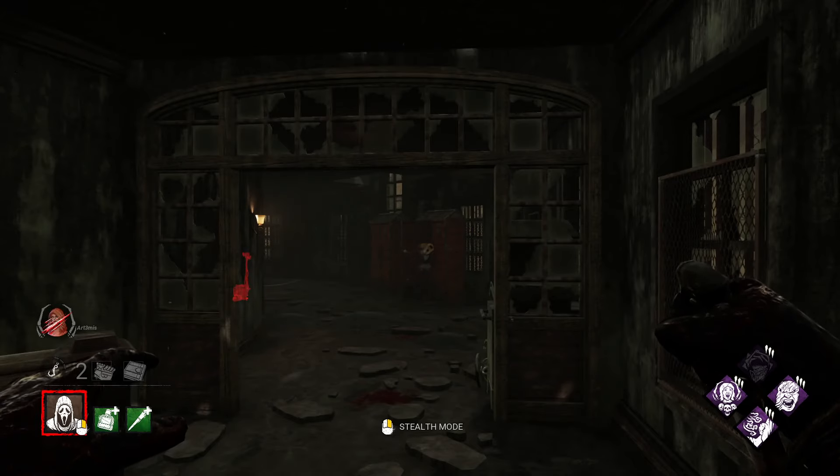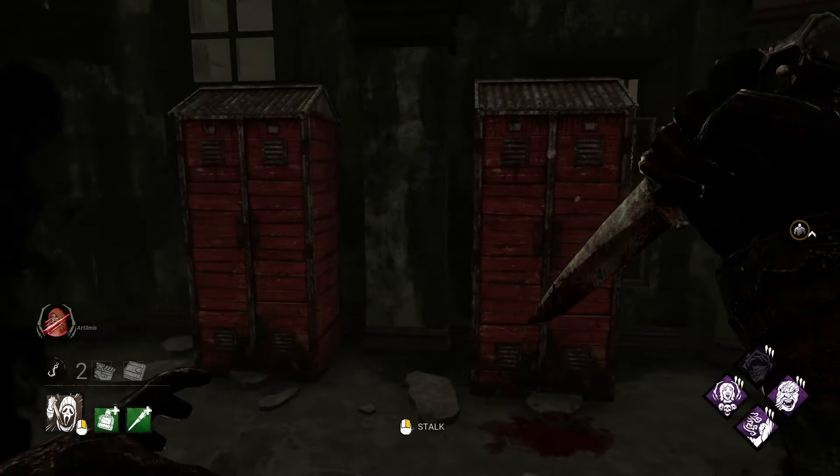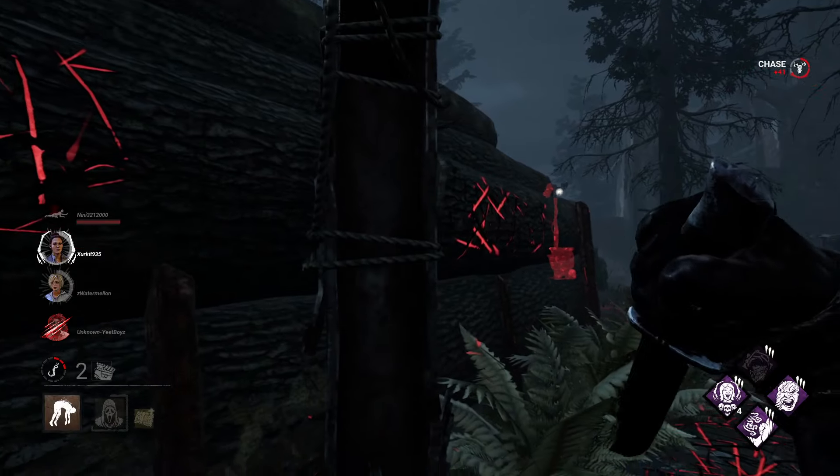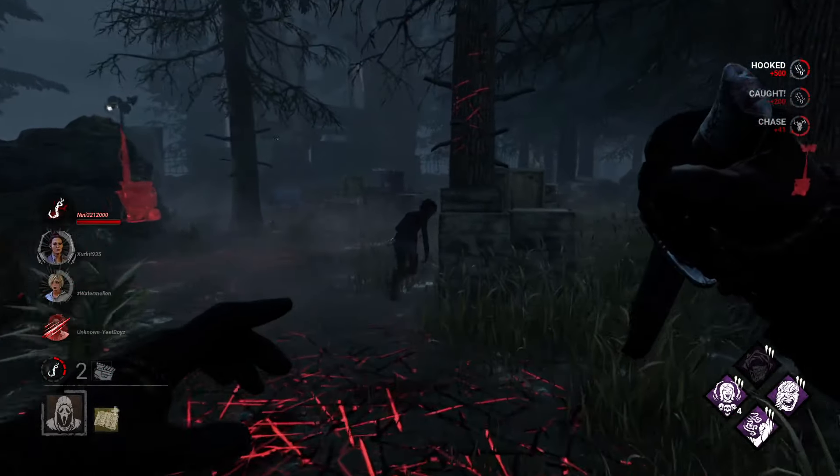However, if a survivor enters a locker, they will not be able to reveal you once inside. And don't forget, survivors that are on hooks can also reveal you.